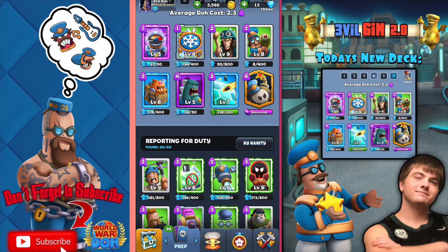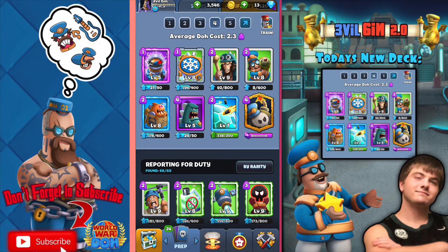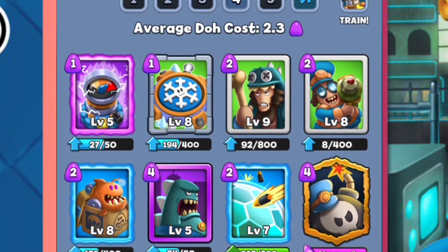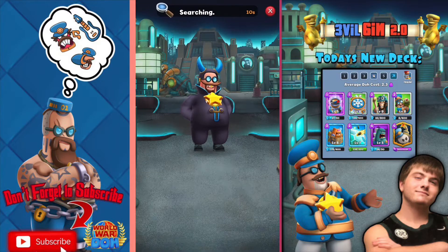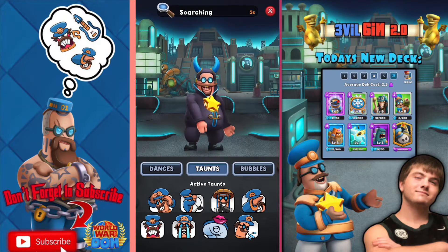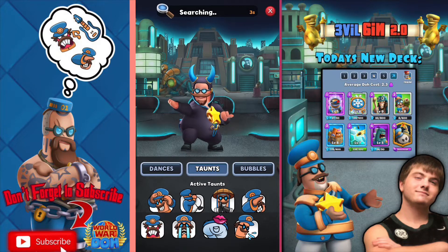This is a 2.3 elixir cost deck. We have Overclocked Freeze Trap, Caveman, Mini Mander, Surya Bomb — which is going to be one of the best cards in this deck — Safety Dome Rex, and then to end it all we have Piranha Surprise. I've only tried this deck one time before recording and it looked like it was gonna do good, but I just have to know how to play it right.